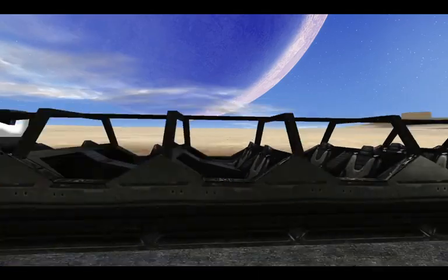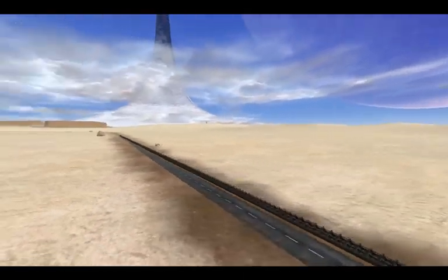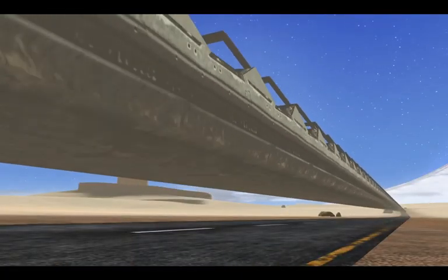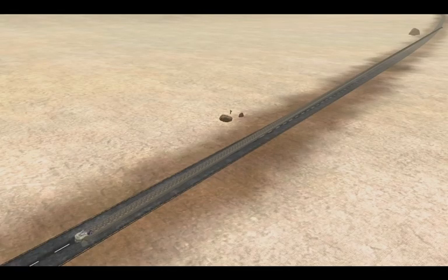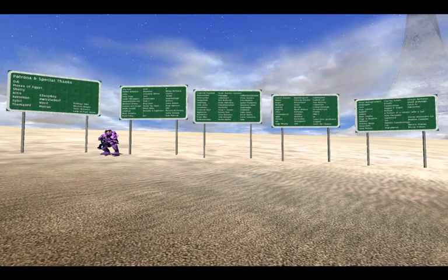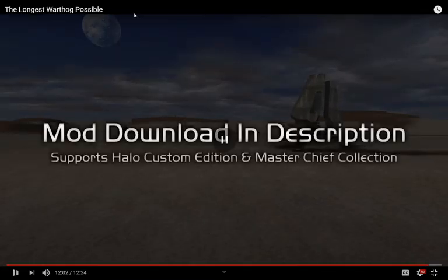Now gaze upon my creation, for it is beautiful and terrible as the morning and the night. Fair is the sea and the sun and the snow upon the mountain; dreadful as the storm and the lightning; and stronger than the foundations of the earth. All shall love it and despair. And that wraps up today's video — I hope you guys enjoyed it. Have a good time, see ya, bye bye.